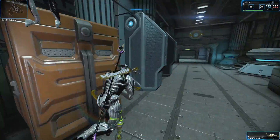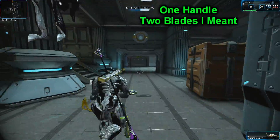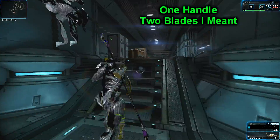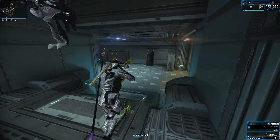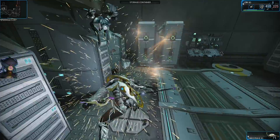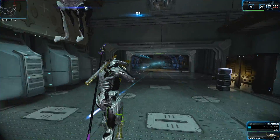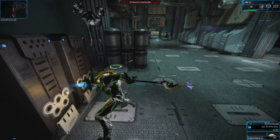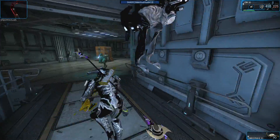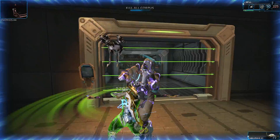It turns out it has the exact same stats as the regular Orthos, so the only real reason to use it is mastery rank and it's just badass looking. I really didn't like the way it looked at first but it's growing on me. It's got 200 charge attack damage and 1.7 charge speed — same as the Orthos. The wiki shows 1.6333 but it's actually 1.7; that's data-mined info straight from the game.